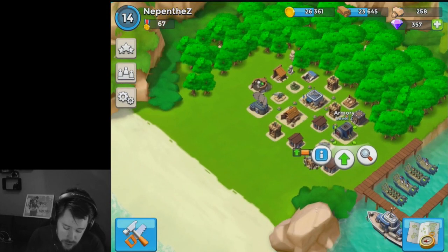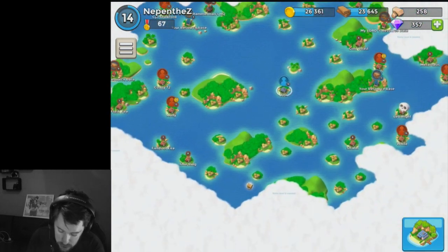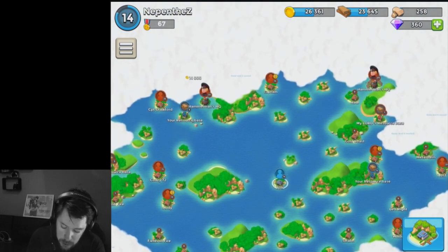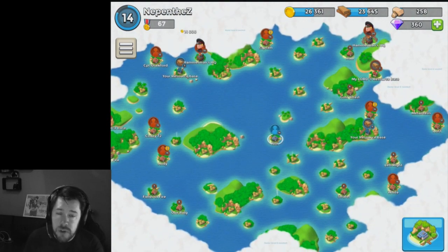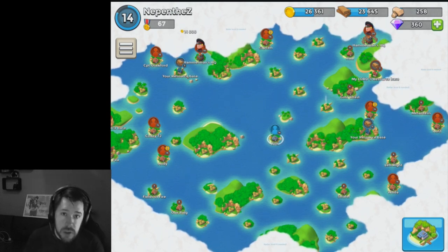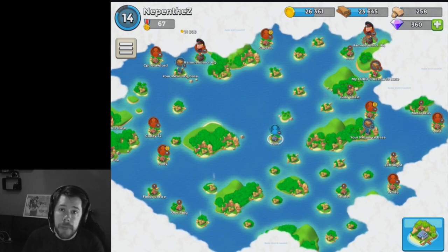We've got a lot to get on with. Let me see if there's any bonus chests around — there's one, gives us another 3 diamonds. The bonus chests appear every 2 to 3 hours, so if you're playing Boom Beach just log on every couple of hours and get a couple of extra diamonds. As you can see I've moved up to 360 diamonds now, so once I do start getting those really long upgrade times I can start using those.